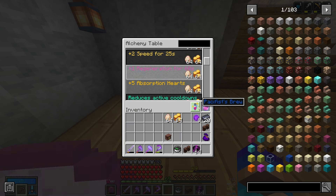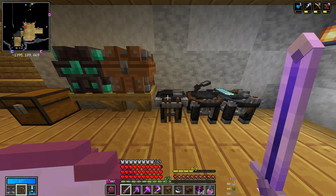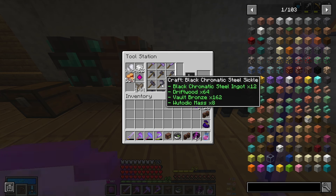While we're on the topic of getting upgrades, I think it's about time I make a new sickle for breaking all of the special chests. Mine does have some durability and a repair left, but if I make a black chromatic tool I can get so many more modifiers than I currently have. I think I have everything I need to make a black chromatic steel sickle.